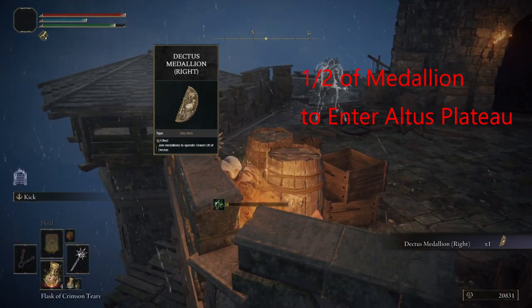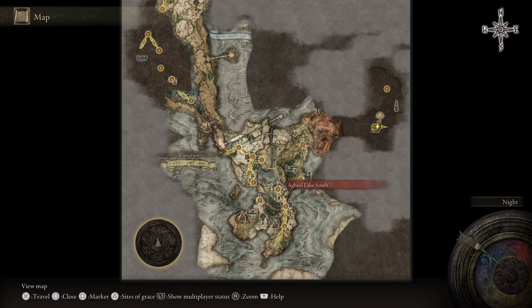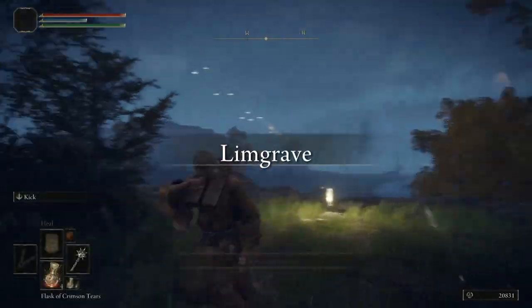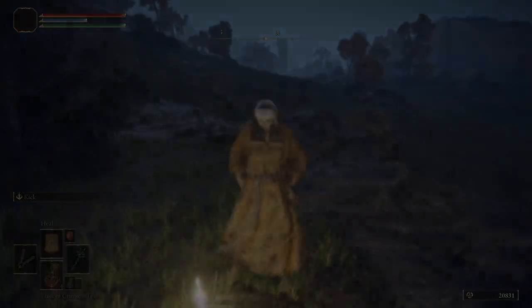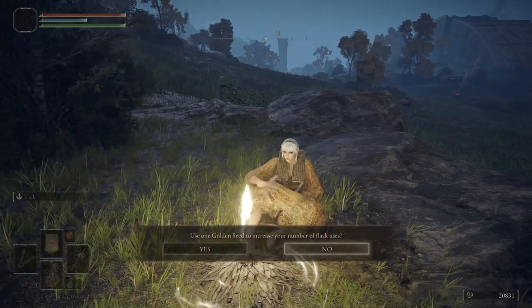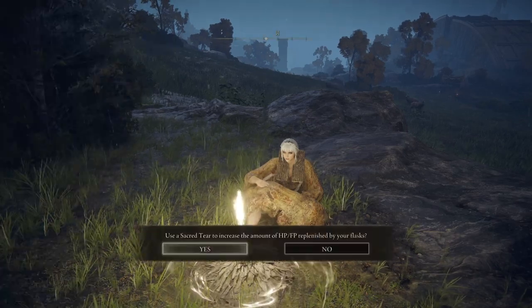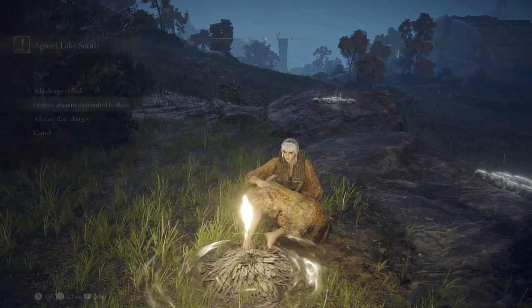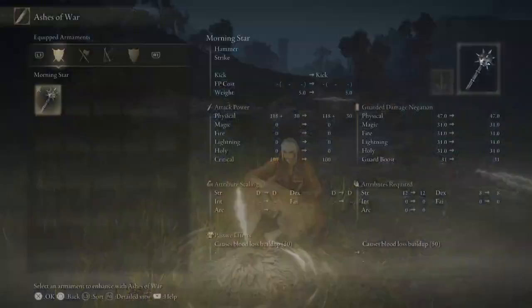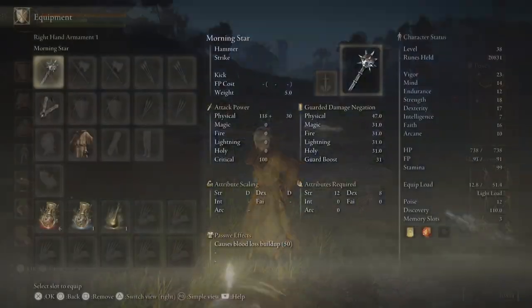You now have both halves of the Dectus Medallion. Warp over to Agheel Lake South site of grace. Rest at the grace and use your Golden Seeds and Sacred Tears. Apply the Golden Vow Ash of War to the dagger you bought from the Twin Maiden Husks. Equip your dagger, make sure you have your spear equipped. Then head south, slightly west of the road into Weeping Peninsula, up the hill to the Evergaol to pick up the Bloodhound's Fang.